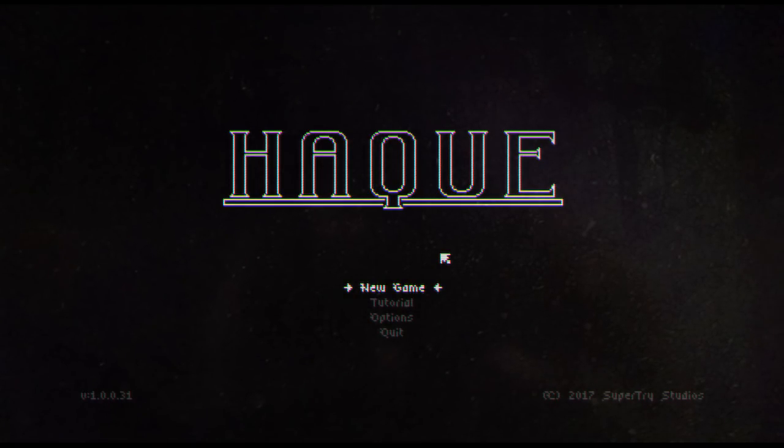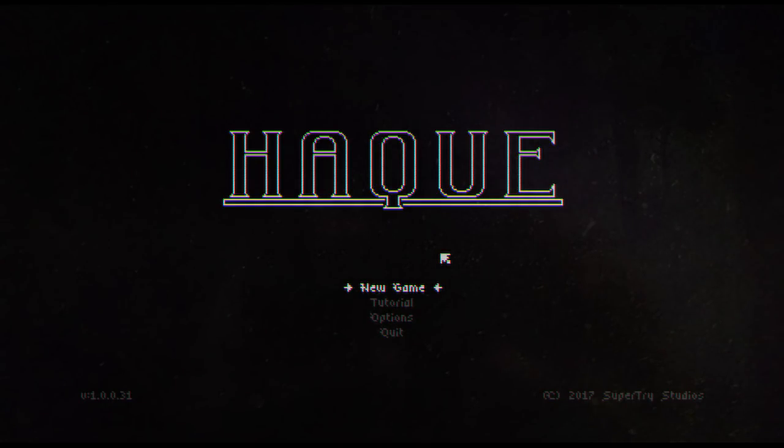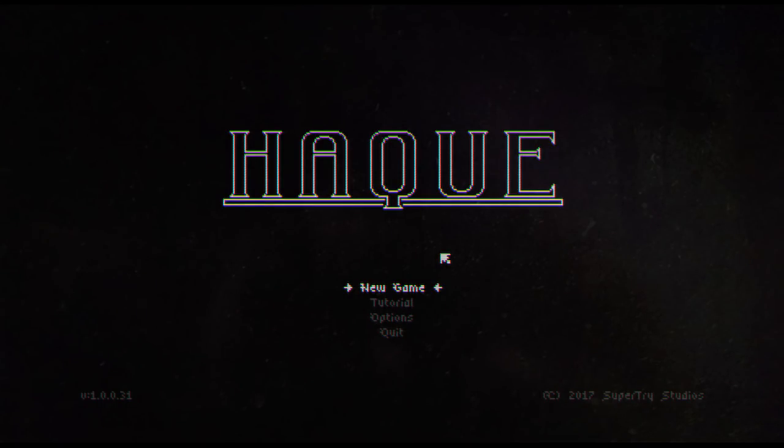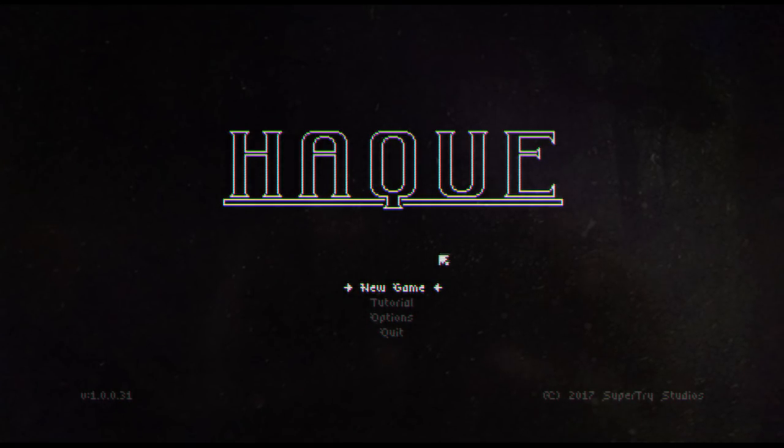Hello and welcome. Today we're going to take a look at Hack, developed by SuperTriStudios. It came out just a few months ago on Steam, and according to the Steam page, it's a glitch fantasy roguelike adventure. We'll get to what glitch means in a bit, but yeah, it's a fantasy roguelike and it has a very interesting style to the game.